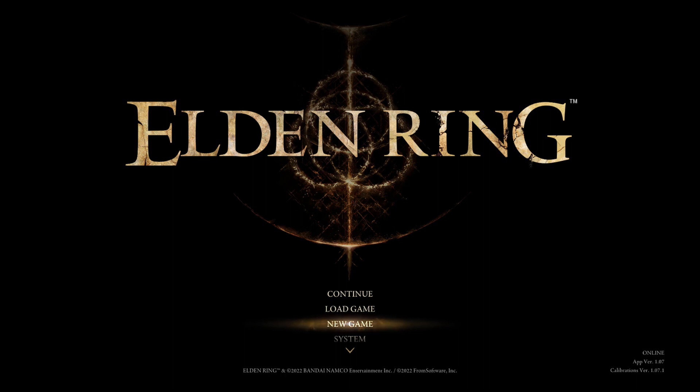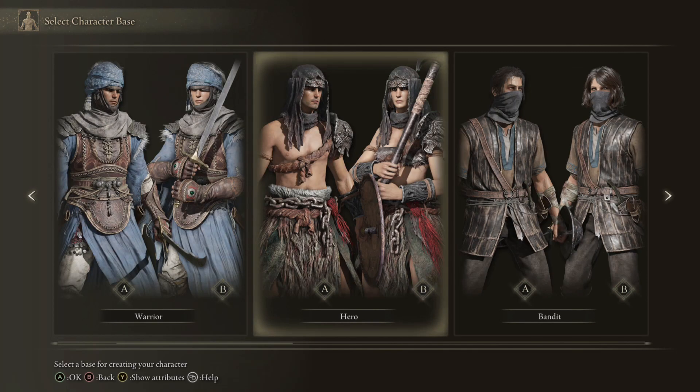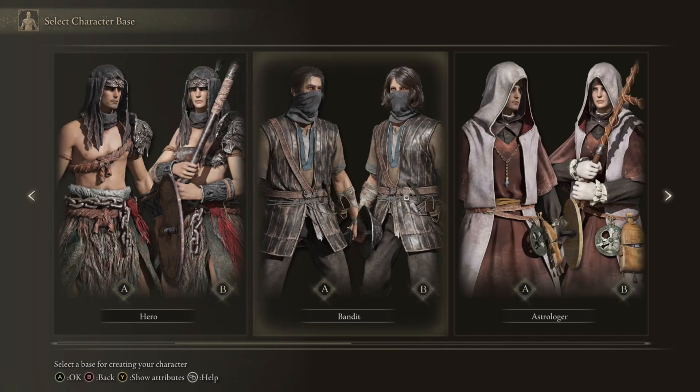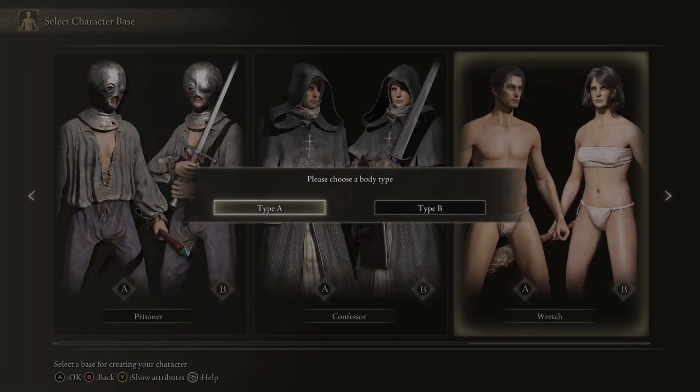Hey everybody, welcome back to the channel. Today we're gonna be playing a little bit of Elden Ring, and I'm gonna be showing you guys how to kill the Fire Giant from the top. We're gonna do this as fast as possible, starting from a new file. You can really start off as anybody you want, but personally I'm gonna start off as the Wretch, just because they look really cool.